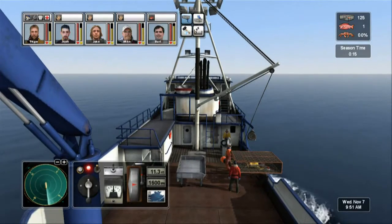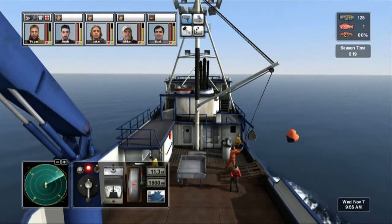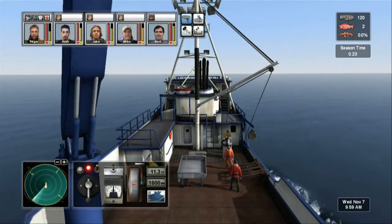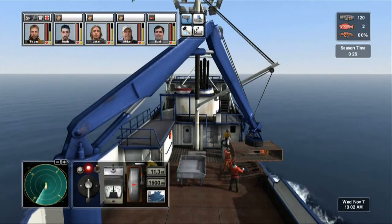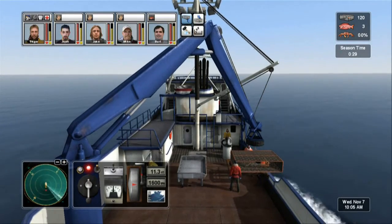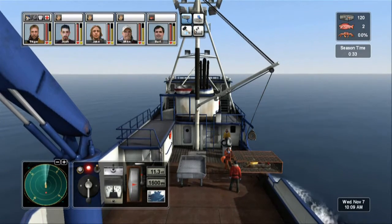Did they set all 125 pots yet? Extreme close-up, Alaska edition. Everything's Alaska edition. That's how I turned my autopilot off earlier — hit B. You just played this like two weeks ago. That was last season, John. Magic of video editing, different boat. Those guys are moving faster because the guy up in yellow can run the crane from up there, so it doesn't take a whole other guy. On the Cornelia Maria it takes another guy to run the crane because they're separate controls.